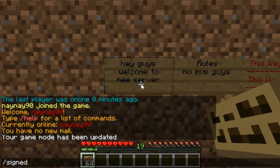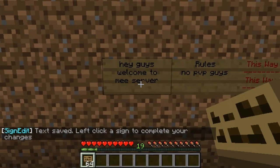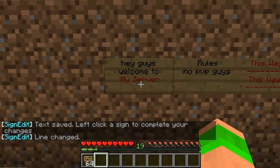If I want to edit one I just do slash sign edit, then the line number — so 1, 2, 3 or 4 — then after that I type my text. You can do colours as well, so at-4 is red. I want to change it to my server so it's spelt right, and all you do is left click the sign and then it changes.